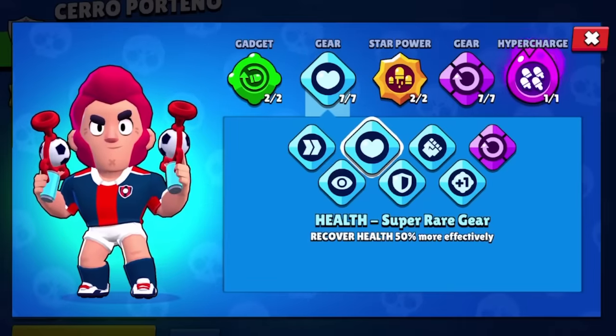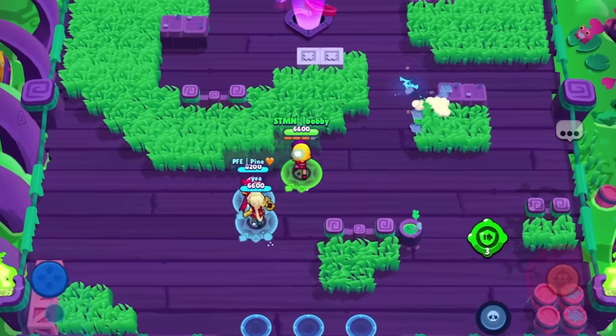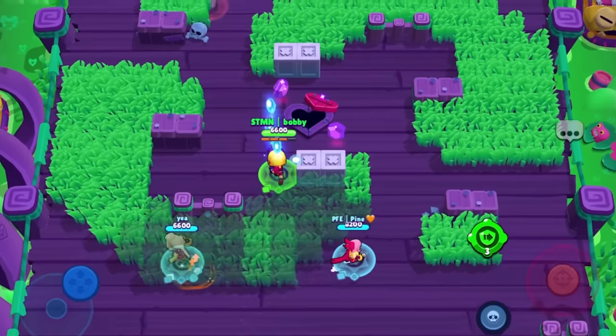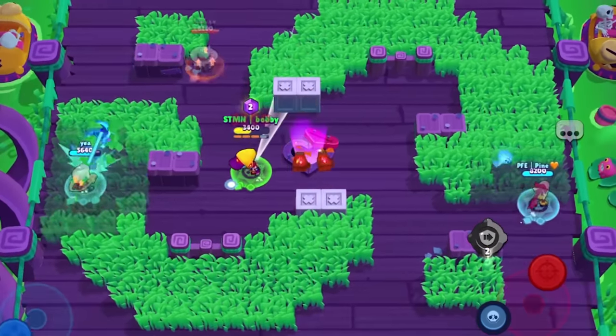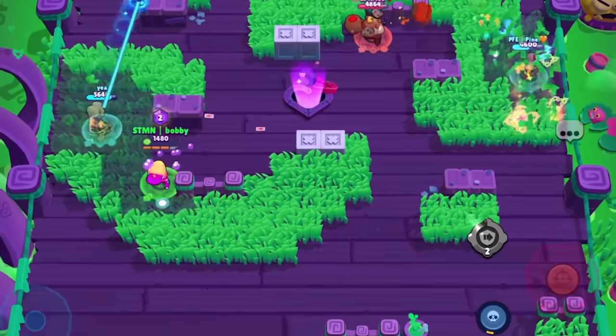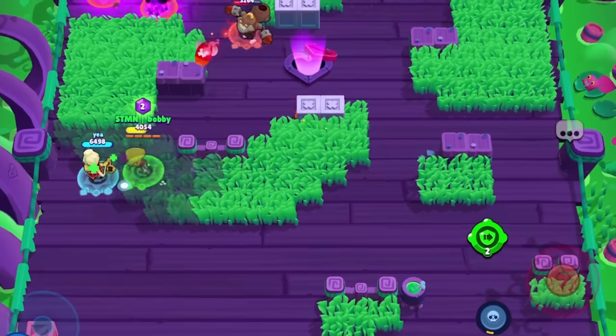Next up we have the health gear. Similarly to the damage gear, I see it kind of as a little buff. You regen your health 50% faster, which on some brawlers that take a lot of damage very fast — like 8-Bit, Magnolia, or Pearl — you can regen to really high HP. This is an extremely good gear and I would definitely recommend using it on those brawlers.